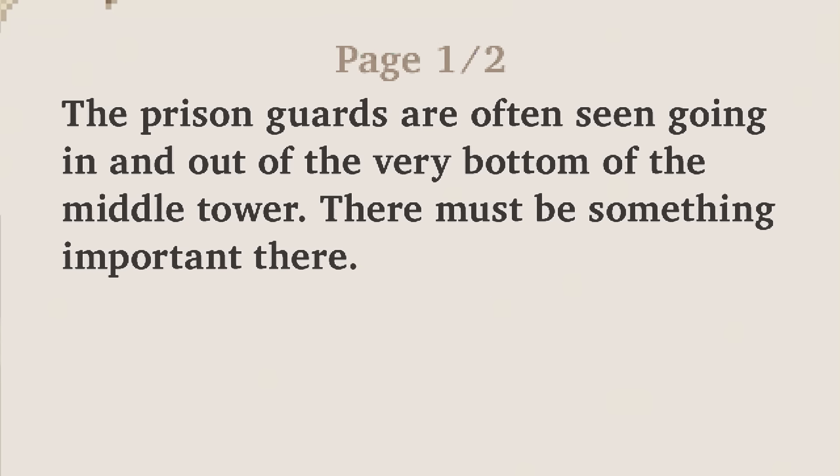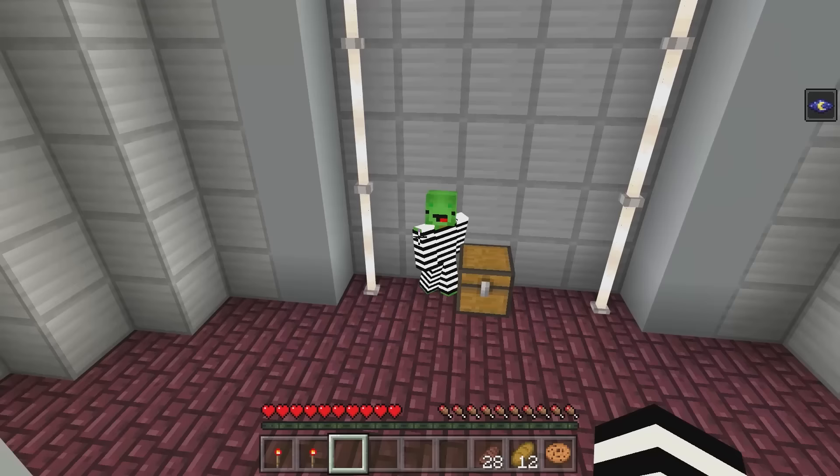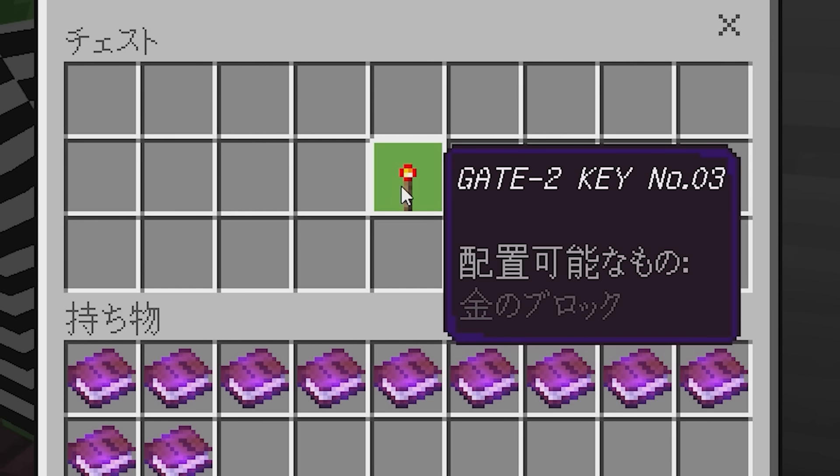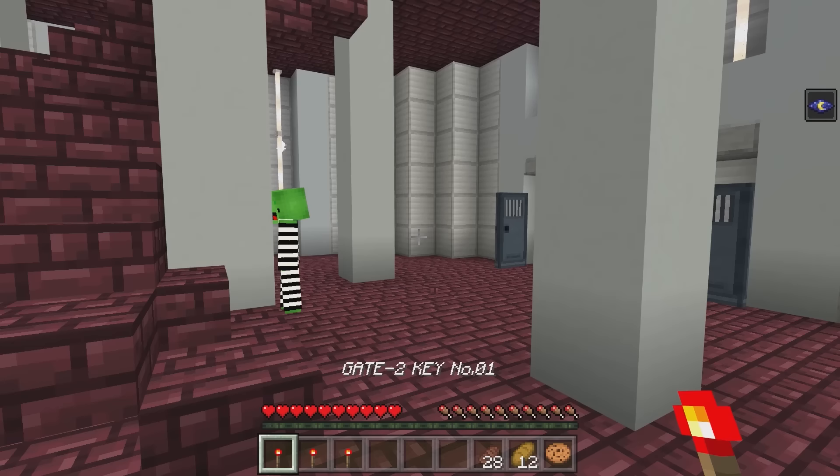Like treasure? I wonder what we'll find! I knew it — there's something here after all! Key number three! Three down, one to go! We almost have all the keys for gate two! Key number four, here we come!